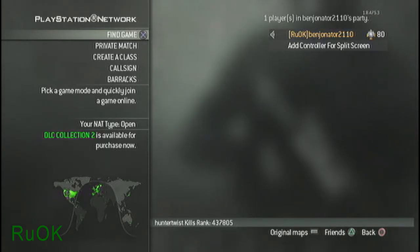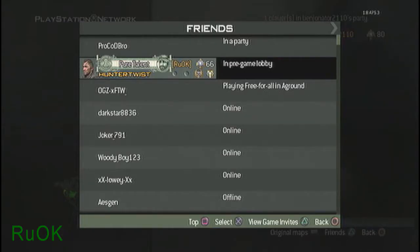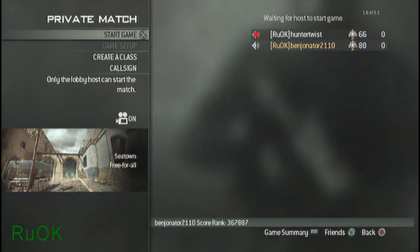Hey, what is up everybody? I'm Boonjinator with RUK Incorporated with a brand new glitch that puts a skull right beside your class. Now this glitch was found by us, and here's what you need to do.